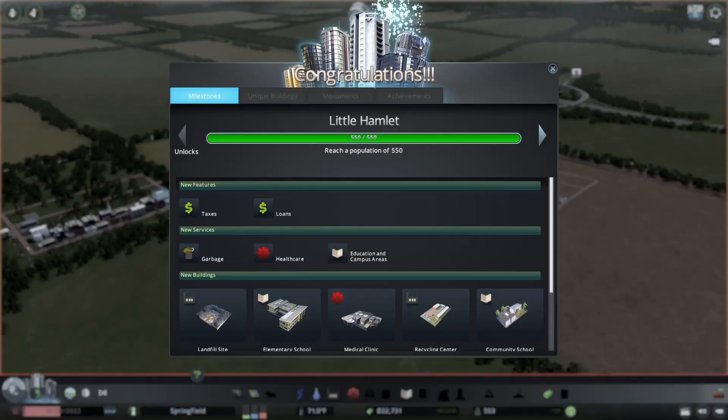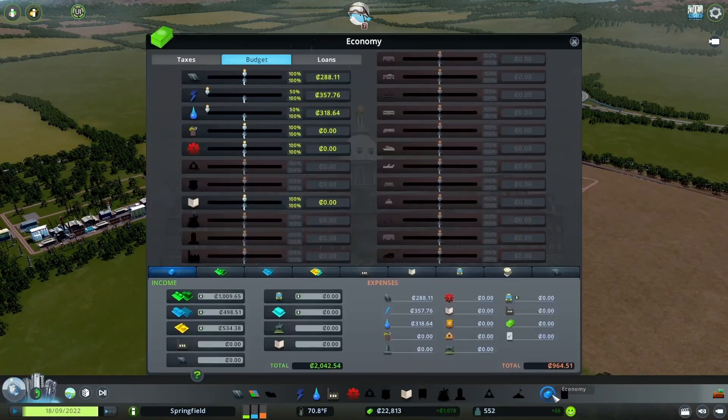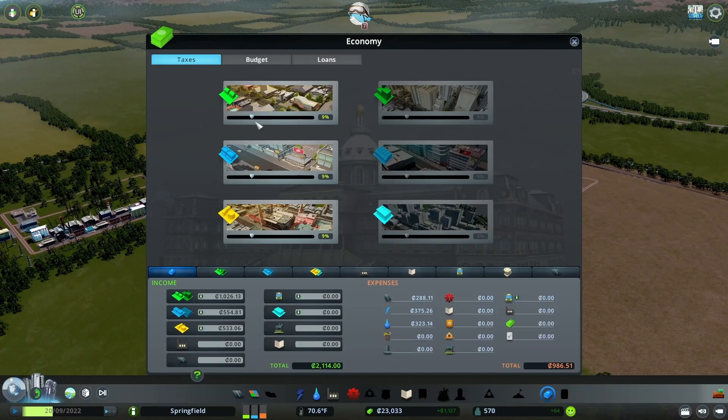All right, so we hit Little Hamlet. We did go into the negative, not gonna lie — we did cut this a little close. And once you get more comfortable with your game, you can definitely do things like split this up a lot farther away. As you can see, our electric is dipping a little bit. We're going to turn that up to about 75%, and we'll also turn up the water to about 65. Then taxes — let's turn those up to 12. And let's look at our milestone.